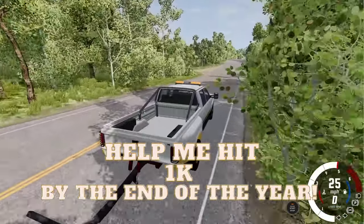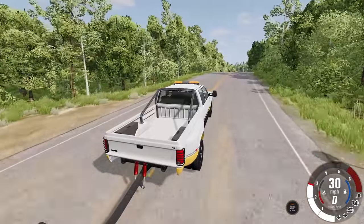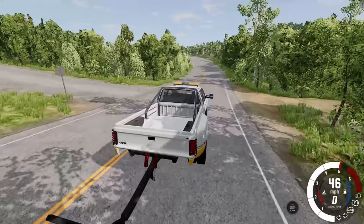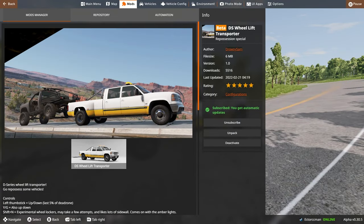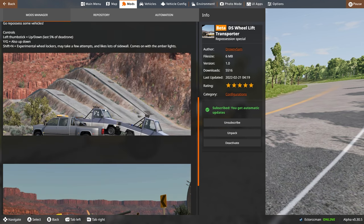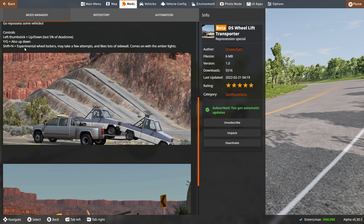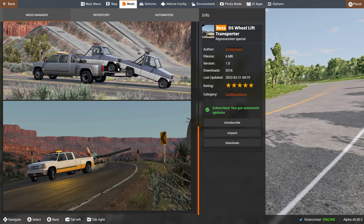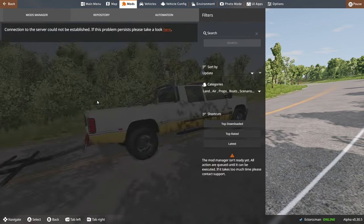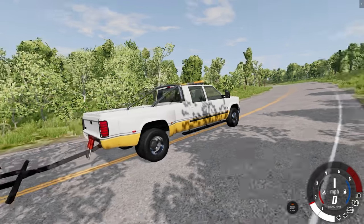Welcome back to the channel — if you're new here, thank you so much for joining us. This is what we do, we play BeamNG. In today's video this is the DS Wheel Lift Transporter, and basically it turns a D-Series into like a wrecker. If you hit Shift+N it's experimental wheel lockers, which is pretty cool — we're actually going to try that. You can see they're doing some pretty wild stuff.